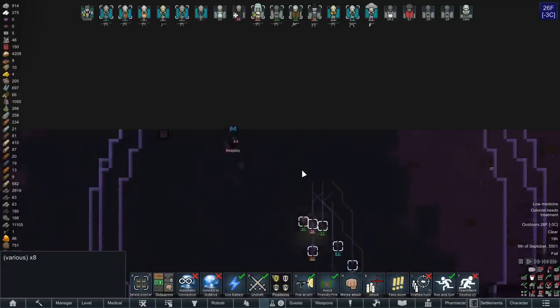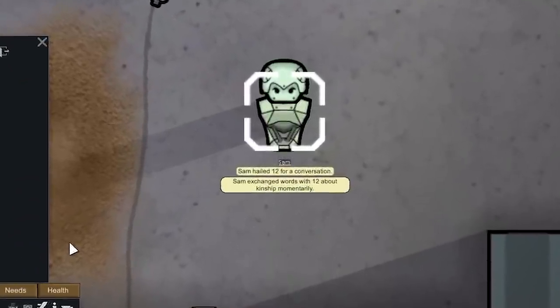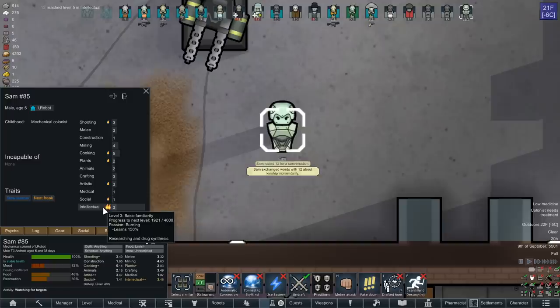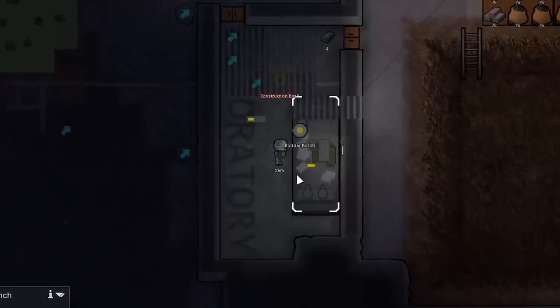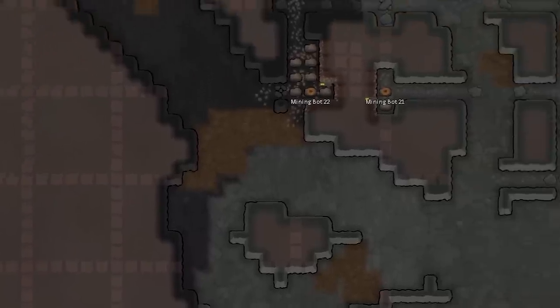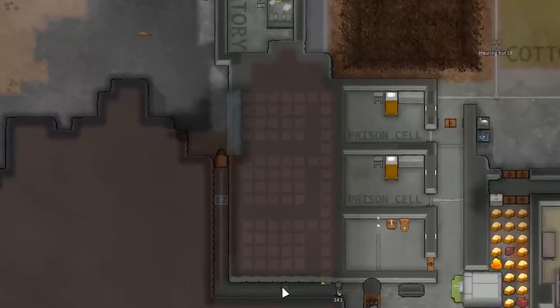The next generation of androids is here. These ones have negative traits now — a slow learner and a neat freak — but he does have high intellectual passion, so we might be able to utilize this one for research. And now, with another laboratory constructed, Sam will be able to double the speed of research. This map has been restructured, reformatted, and processed. It's time to start building the empire business.